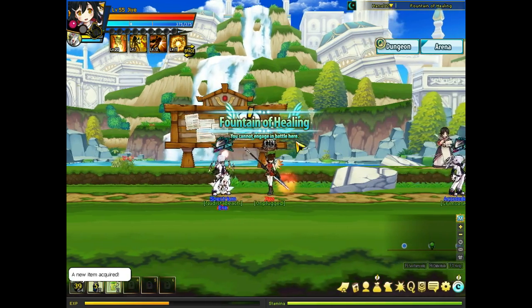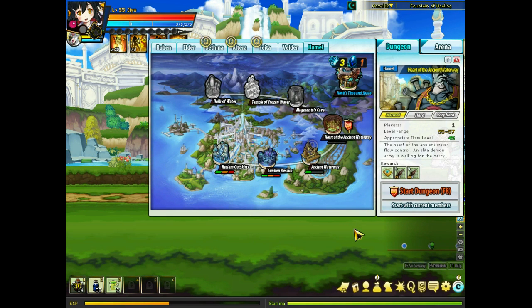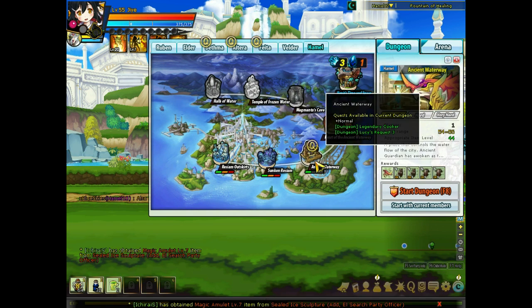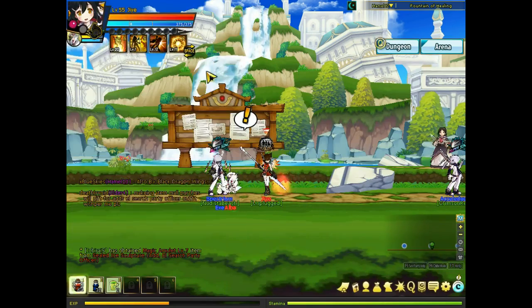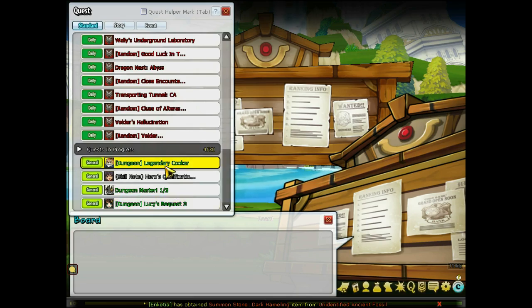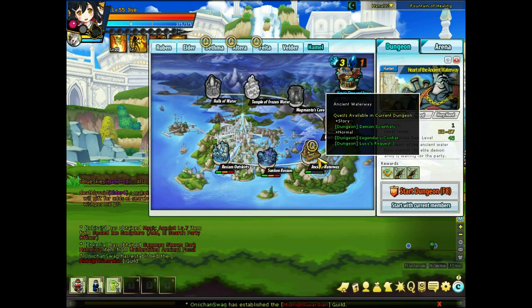Excluding the boss, the dungeon itself is pretty easy and it gives you a lot of EXP, so I recommend grinding here. About this dungeon — Heart of Ancient Waterway — technically they're connected, but this dungeon gives you less EXP, it takes longer, and it has a harder miniboss. So my advice: grind in Ancient Waterway, not in here. Let me clear the story quest. Do I have any more quests for Ancient Waterway? Nope, but I have a quest I already got. See you after I get into this dungeon, Ancient Waterway.